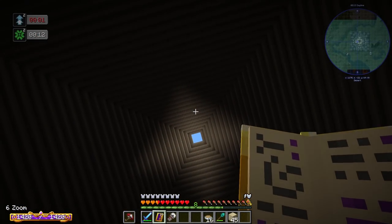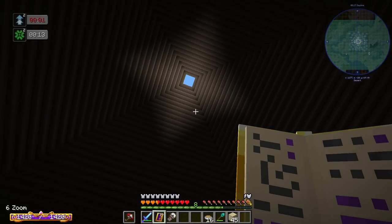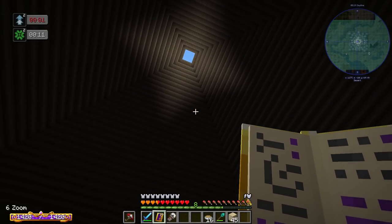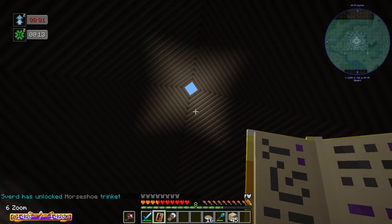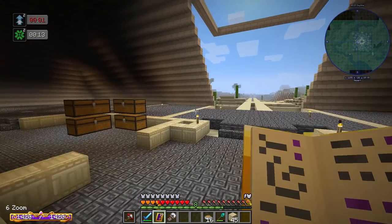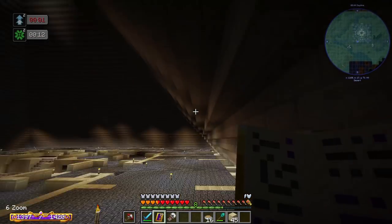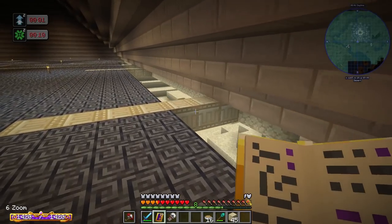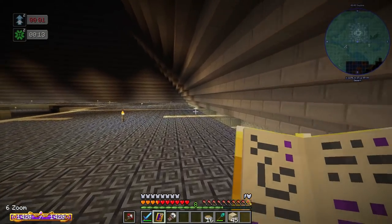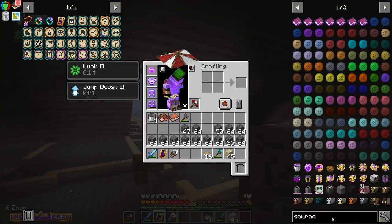We have ivory travertine down through here, though the stairs may end up changing to basalt with ivory travertine wrapping up — I haven't fully decided. This middle section is going to stay open to the skylight above so you can look up and see the sides of the floors as they go up, with natural light shining down through. I threw down some torches to light it up; there's not much mob spawning now that I've got the sides filled in.